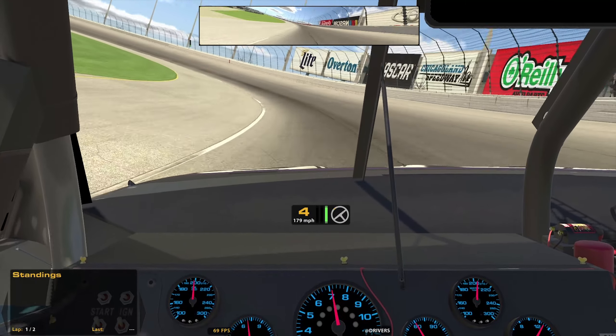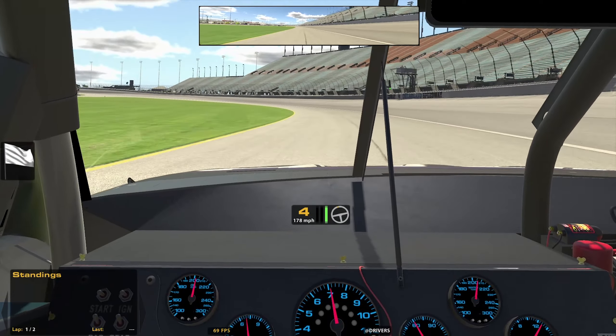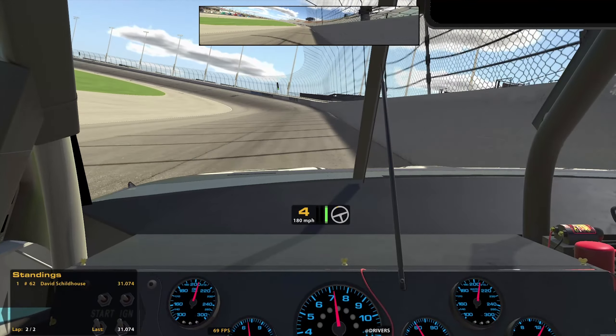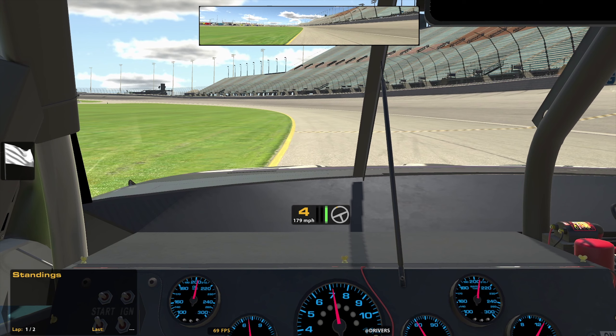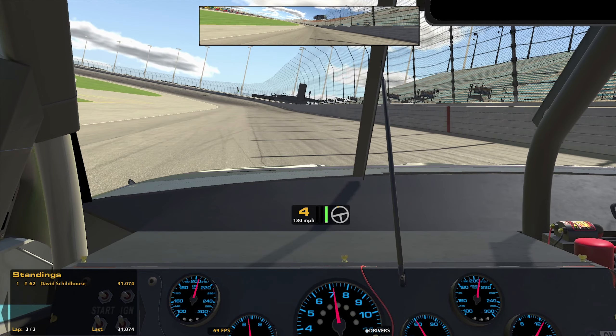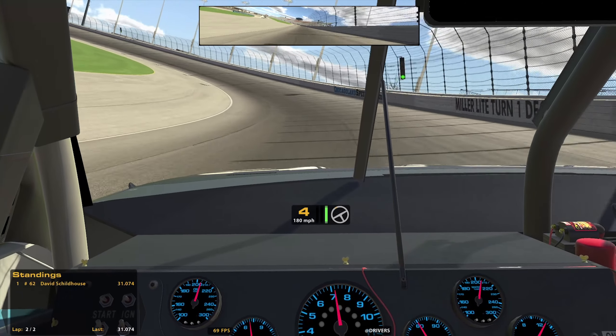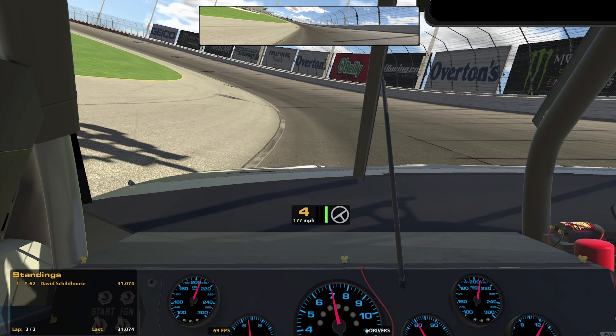Qualifying is pretty straightforward this week — hold the throttle to the floor all the way around the track and turn the wheel as little as necessary. What will separate you from the competition is your ability to hit the right line and minimize how much speed you scrub through the turns. Cut the front straightaway coming to start your timed lap and use the start-finish line as your guide for when you should be right next to the grass. My turn-in point for turn one is just past the irregular patch on the catch fence. Arc the truck towards the bottom, getting that left front tire as close as possible to the white line — ideally reaching it at the apex.